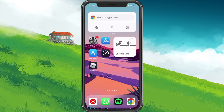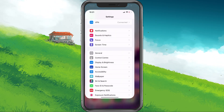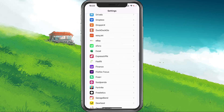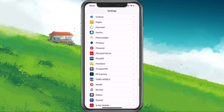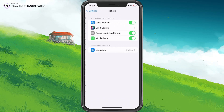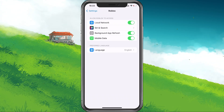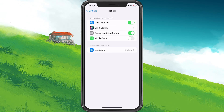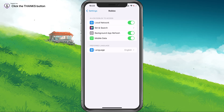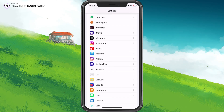Next, completely exit out of the application and open up your device settings. I will use an iPhone in this example, but you can follow along in case you're on Android. Here, scroll down until you find your Roblox settings. Make sure to enable the Mobile Data option. This will allow the game to utilize your cellular connection, which could be better than your current WiFi connection.